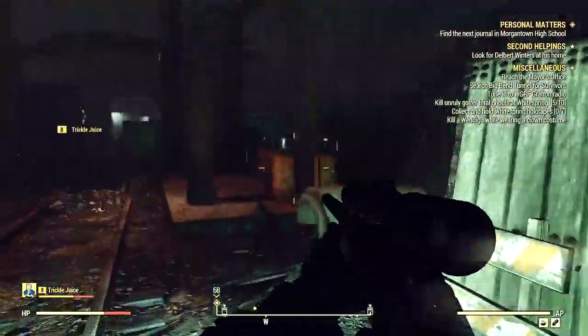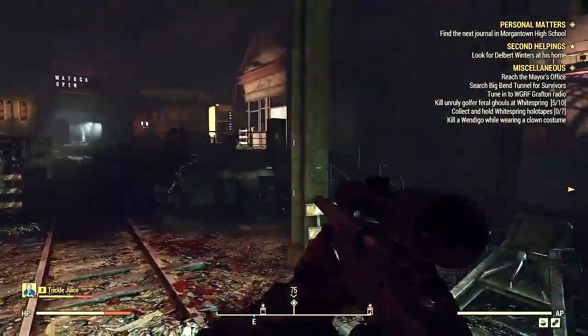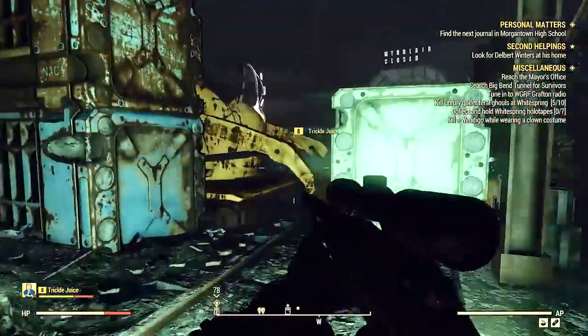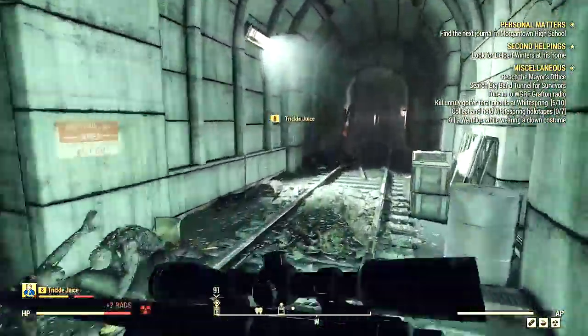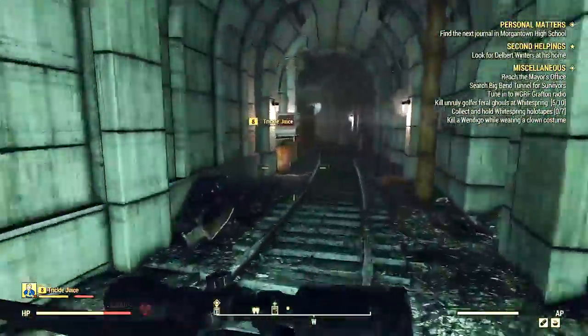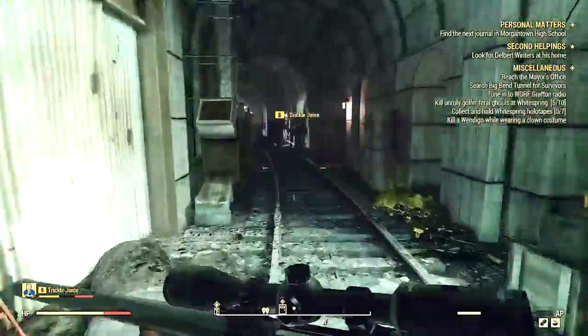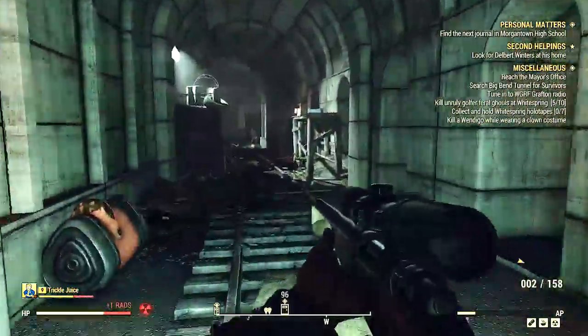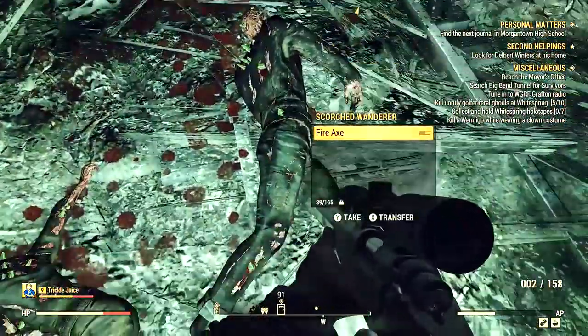When you come to the big open area, this is the dungeon loot area where you're going to find the dungeon chest, but it's behind a locked door. There's a tunnel that leads to another location on the other side of the mountain — it's probably called Big Bend Tunnel West. I only went there once. You find more scorched there, which means more ammo to farm.